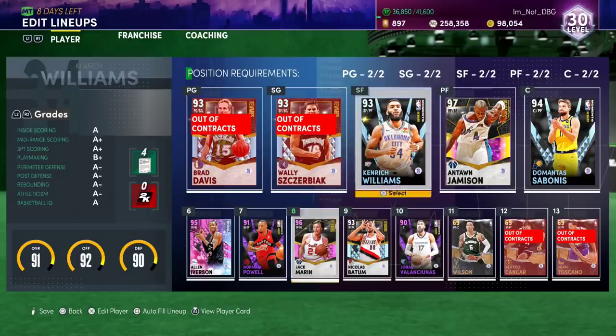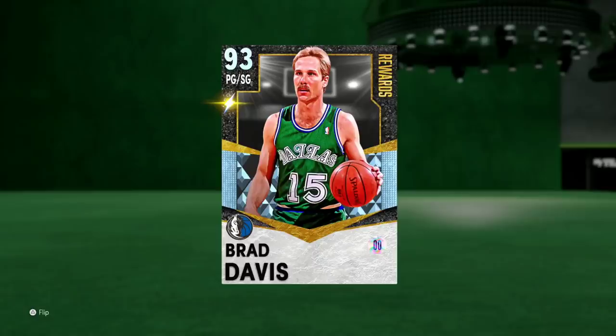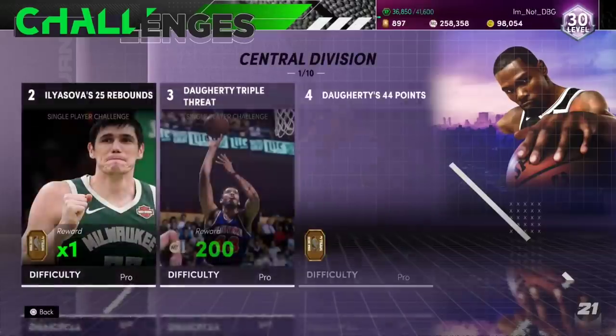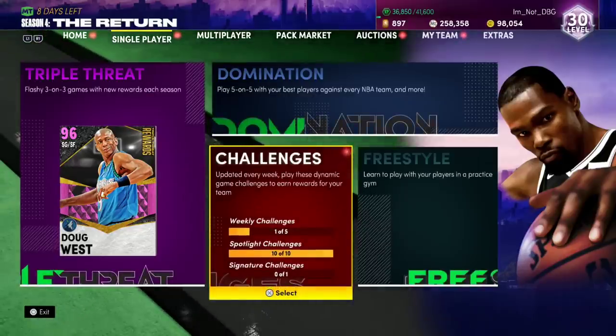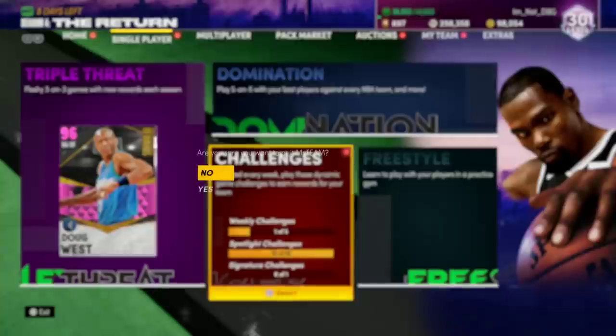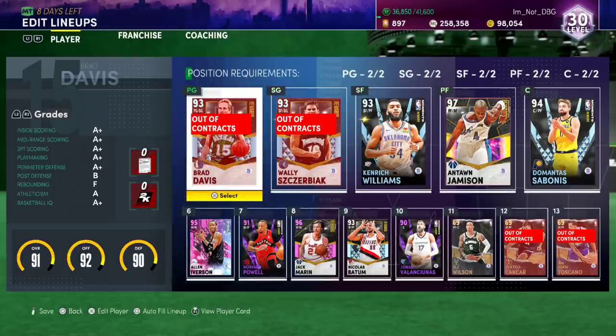Evo-ing is becoming a big thing and it's becoming so easy to Evo cards. Wally Zerbiak was about an hour and a half in TT Offline just getting 153s. Brad Davis was like 300 points, 75 assists, 25 steals - Brad Davis was not a quick Evo. But these two guys have been super quick Evos. Ronnie Brewer - the steals are always quite a tricky thing with Evos, but as soon as I found out about this spotlight challenge where you're coming up against the three big men, I realized it's really easy. If you ever need steals, just constantly play that challenge - you can legitimately get 10 to 15 steals if you really put in the effort. That is the video - that is how to Evo the new locker code card super quickly. Thank you guys for watching, please like, comment, and subscribe.